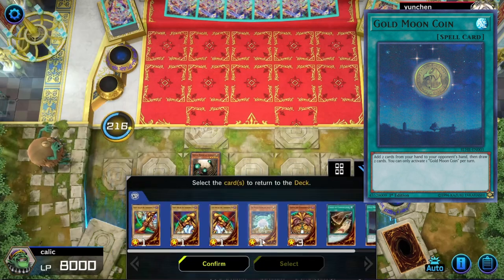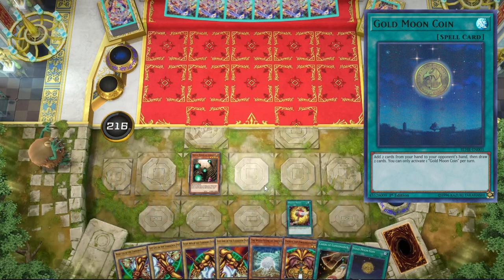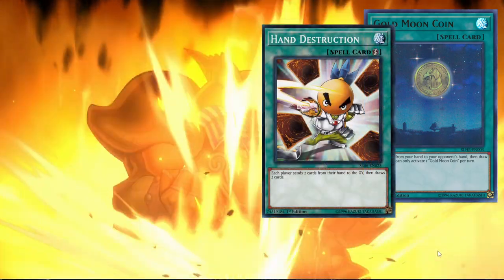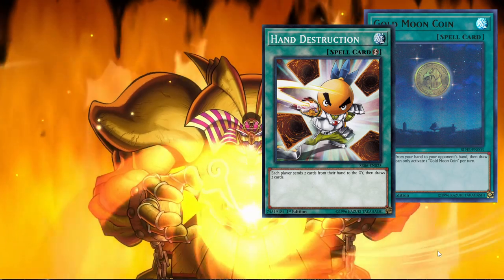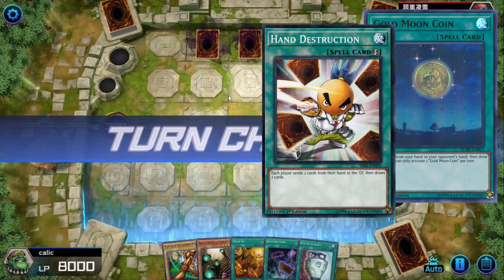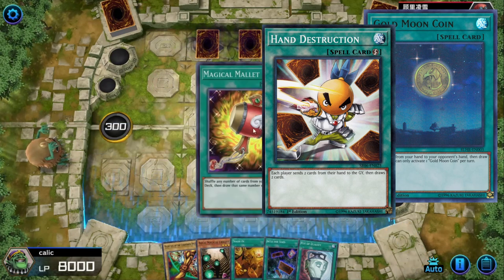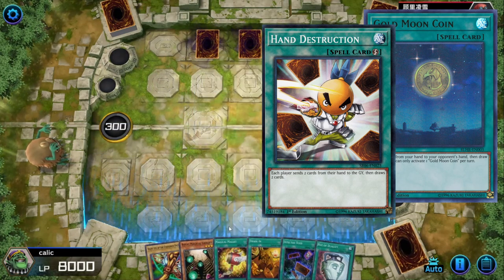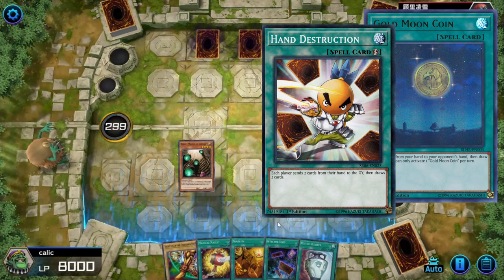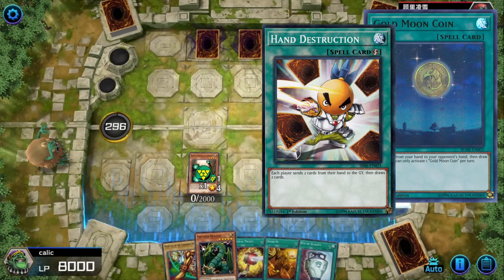I prefer this because you don't want to give your opponent opportunities to draw into a hand trap, like Ash Blossom or Effect Veiler. Also, it pairs nicely with Hand Destruction because Hand Destruction requires that both players be able to discard two cards in order to play it. And in the event that you go second and the opponent plays all of their cards, then you still have Moon Coin to give your opponent two cards that they need in order for you to be able to play the Hand Destructions that you've got in your deck.